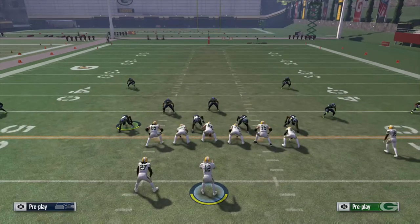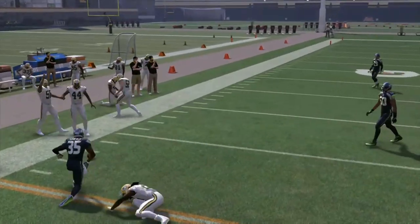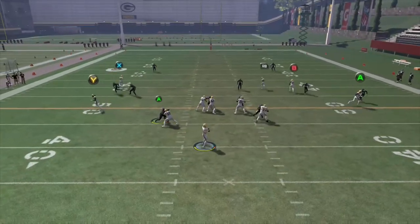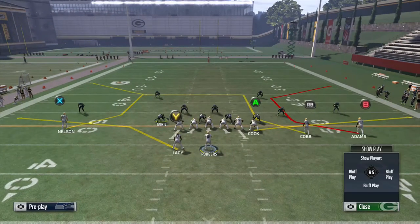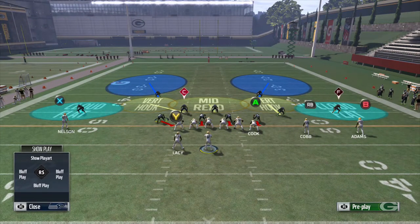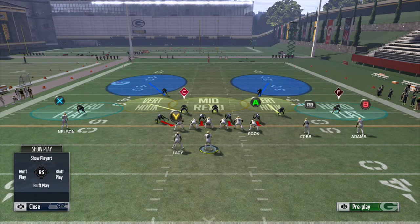Using the same corner strike concept on offense, you are going to see how hard the hard flat clamps down on Eddie Lacey — he almost jumps the route, and if he jumps it, it is a pick 6. The counter to hard flats is to stay patient in the pocket and throw that deep outside route, whether it be a corner route, a C route, a fade route, or whatever it may be. A good situation to run hard flats is when your opponent has been checking down to flat routes from cloud flats — mix it up with a hard flat to bait him into the same read and get a pick 6.